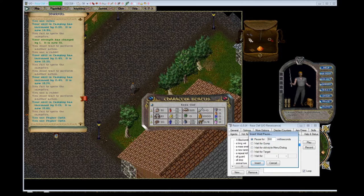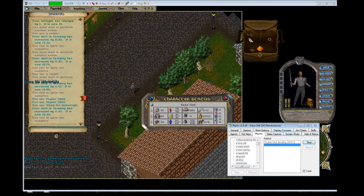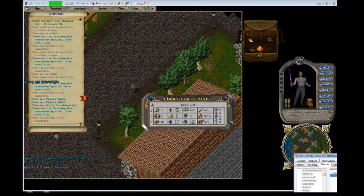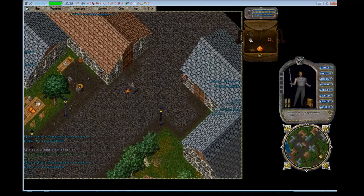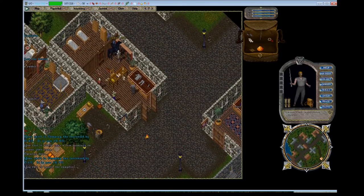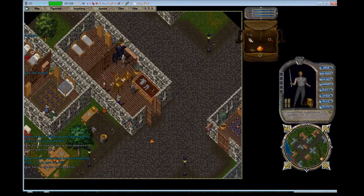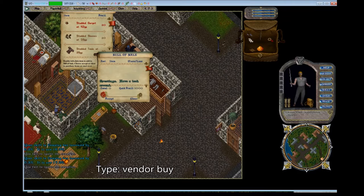We can customize this macro or make many others. I'm just adding a little delay to this macro so I can continue doing more things in this video while it runs in the background, which is usually the best way to do macros in the first place. The city you're starting out in is Ocllo, and one of the first locations you can get to from there is the blacksmith.